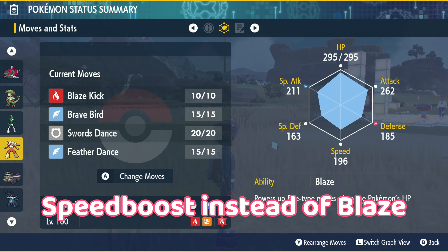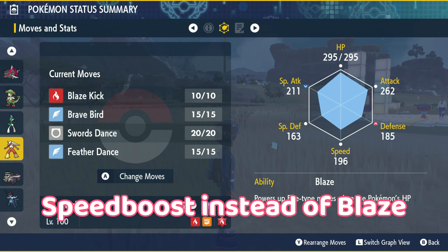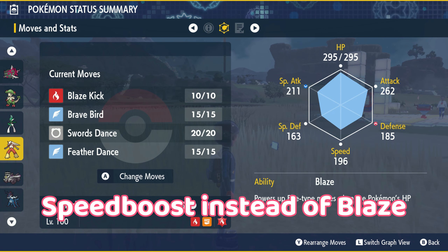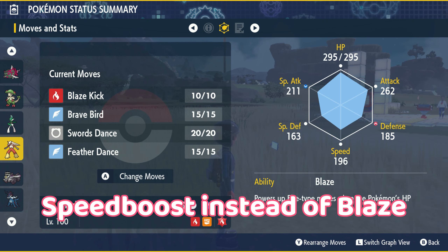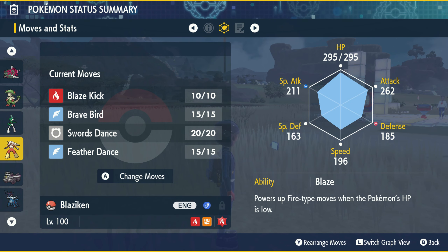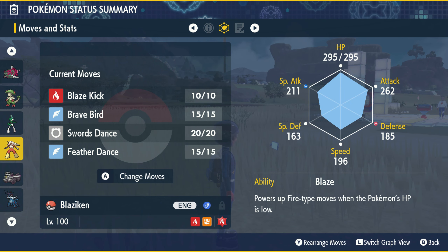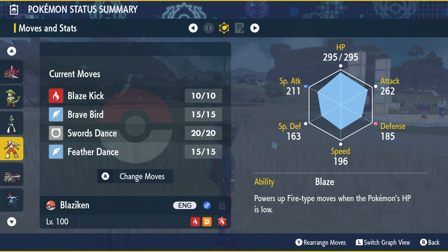Blaze Kick, Brave Bird, Swords Dance, and Feather Dance. In addition to this, potentially Flare Blitz, Close Combat, and maybe Focus Energy. I think less likely are Close Combat and Flare Blitz as they can be detrimental to Blaziken. Those are my initial four that I believe more so, but who knows — we'll just see on January 12th.